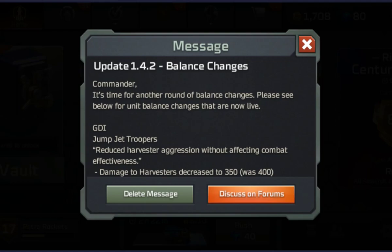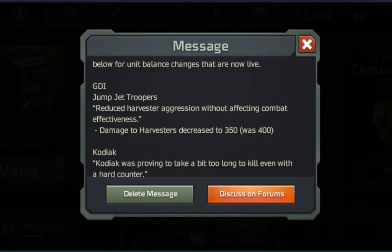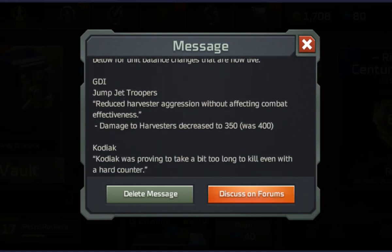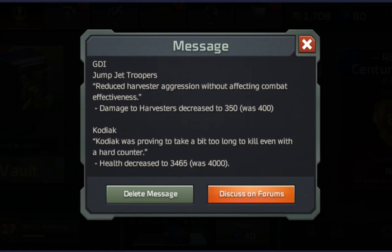So if I just have a look through the message here — I'm not going to go through the economy update, I'm just going to go over the units. Everyone received this message so I'm sure you've had a look through it. First of all, Jump Jet Troopers: reduced harvester aggression without affecting combat effectiveness. Basically they've reduced damage to harvesters, which honestly I think is great. So you're going to start to be able to defend Jump Jet harvester rushes better and you're going to start seeing them less. Overall I think that's good.